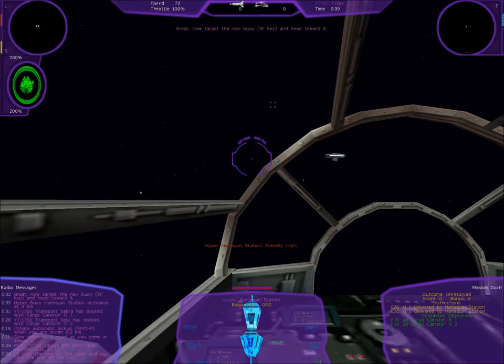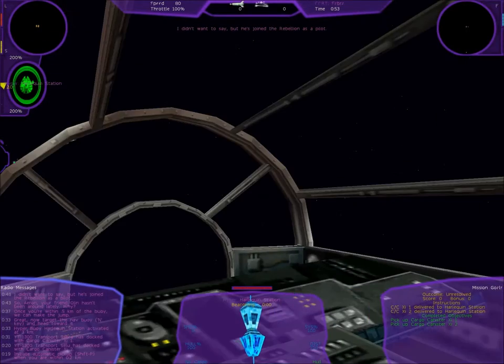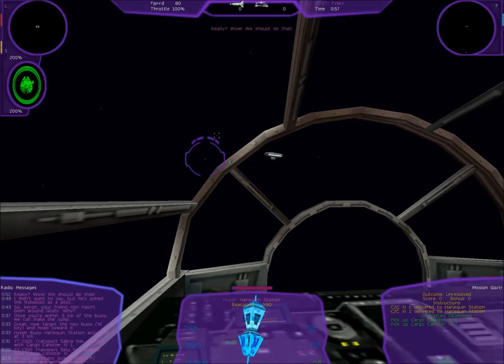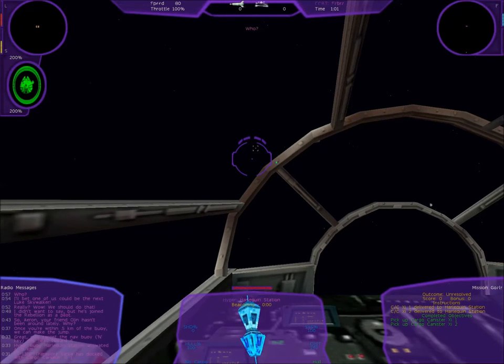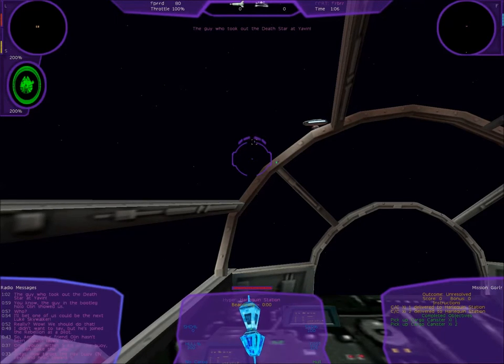Target the nav buoy and head toward it — once you're within point-five clicks of the buoy we can make the jump. So, Aaron, your friend Olin hasn't been around lately... He's joined the Rebellion as a pilot! We should do that! No we shouldn't. I bet — where else could I be the next Luke Skywalker? Luke who? Never heard of him.